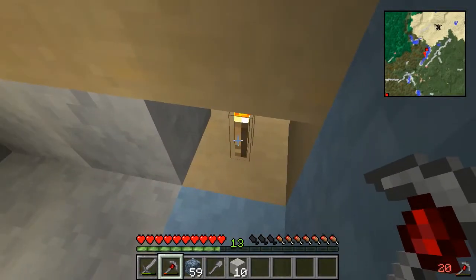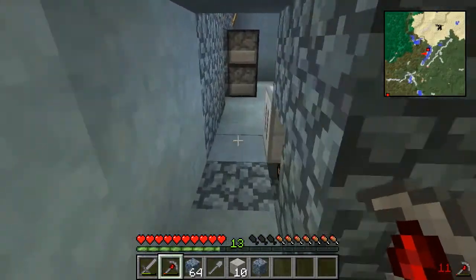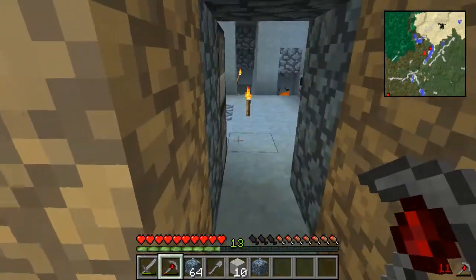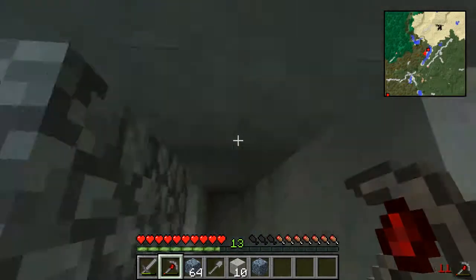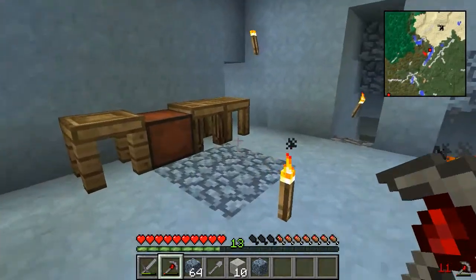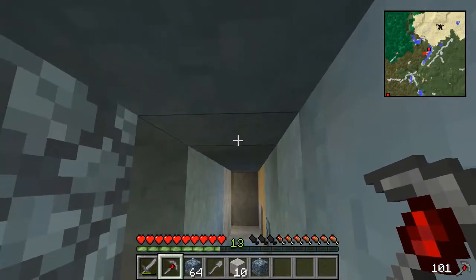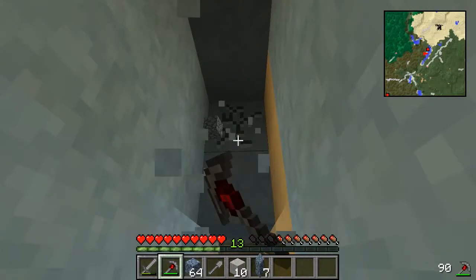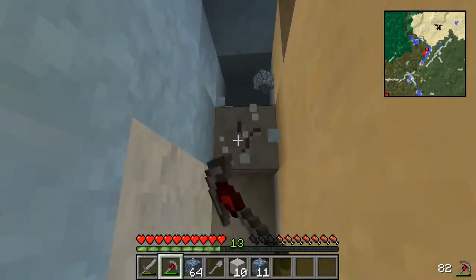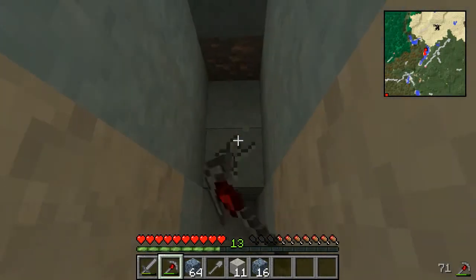Straight out. Why is there a torch there? Is that because that room is — yes it is. Got a thunderstorm going on. So now I'll repair my pick. Wish I had some diamond but I don't. And as always, four up. And because that room's next to us, that might actually be a good thing to have that there. Especially that little hole already dug.